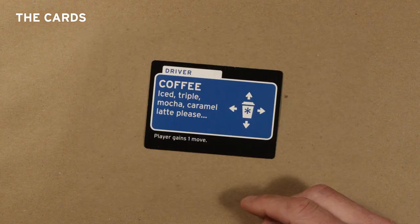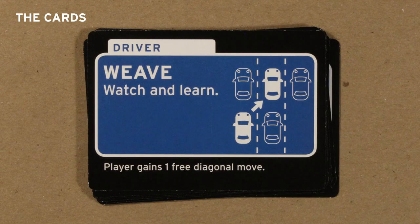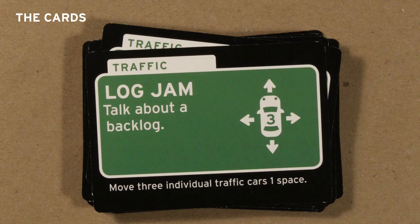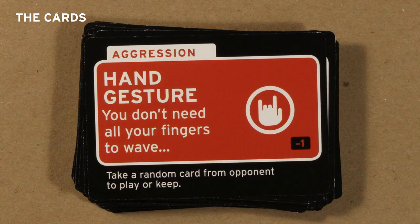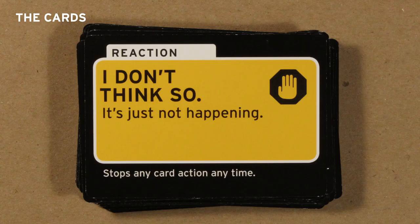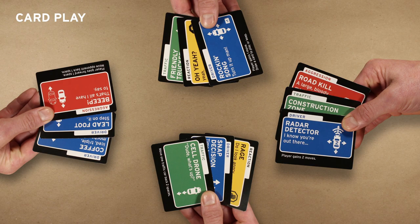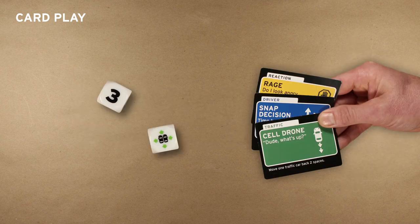There are four types of cards. The blue driver cards provide player bonuses — for example, the card Weave lets you move diagonally. The green traffic cards control the white cars and trucks in interesting ways; Log Jam lets you move three traffic cars. The red aggression cards are for messing with other players; Steal a card from someone with Hand Gesture. The yellow reaction cards cancel card actions — use them to stop any card at any time. At the beginning of the game, deal three cards to each player. During your turn you may play as many cards as you like, and draw back up to three cards when you pass the dice.